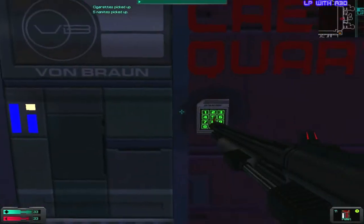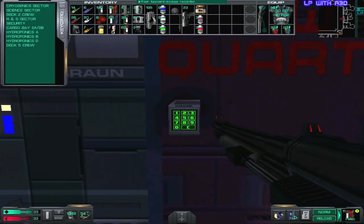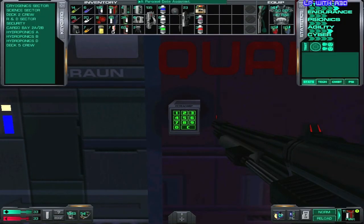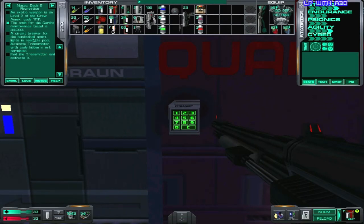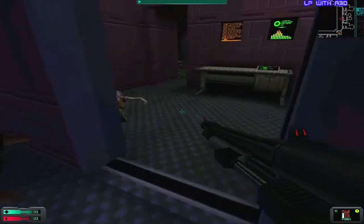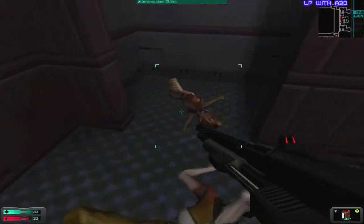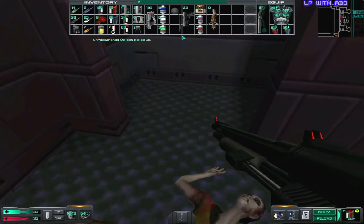I think I remember the code: one, one, one, one, one. There must be this strange weapon inside which killed that guy. It's an unresearched object — I don't know what it is, since I never used these annulet weapons. So when this thing makes you sick yourself, then I better don't use it.